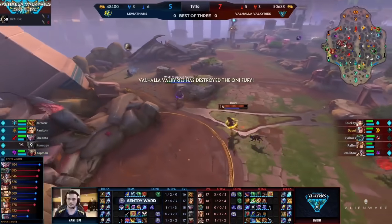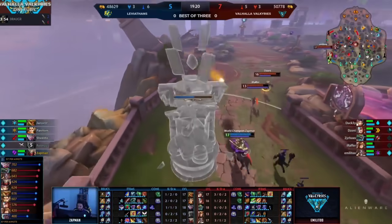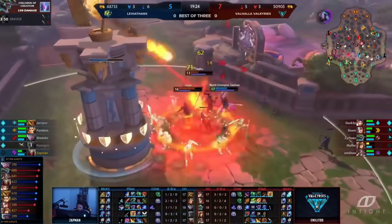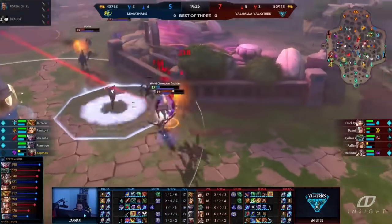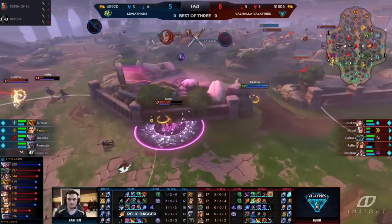Surprised that Yarkor went Mantle instead of Spirit Road. Leviathans — Zatman gets a Joust win, but they get the Oni Fury on the other side. The Valkyries more than happy with that. Zatman uses his ult, but Raffer goes in anyway. The Taunt is going to be there, keeps him engaged. Johnny looks for the kill — Johnny finds the kill, and they all manage to get out with their lives for now.